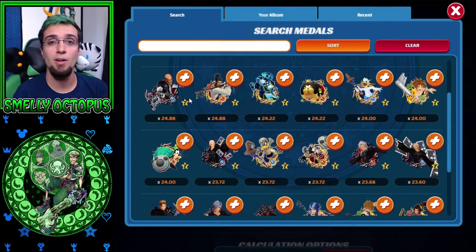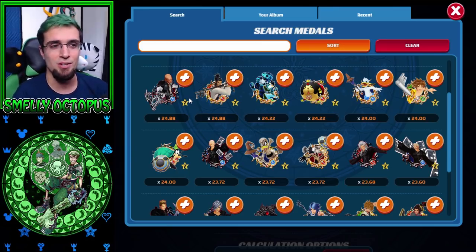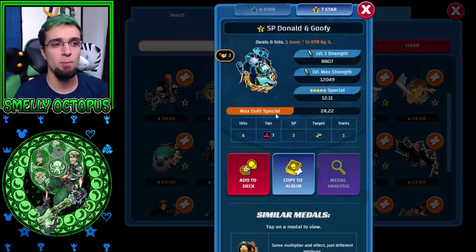So you already have something stronger than the new Saix — Saix Kai or Saix Plus — that's in the polls currently. And then you go back into event medals which are sitting at 24.22. You have Goofy and Donald here being a random attack medal with no condition, which also comes with upright strength, so that's kind of nice.